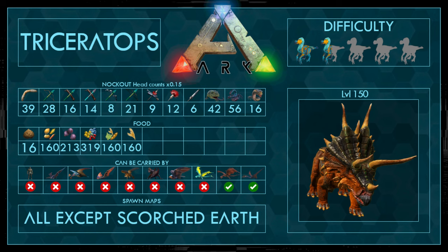It can be carried by a wyvern and a quetz, and it spawns on all maps except Scorched Earth. As a difficulty, I gave it one and a half out of five points, because it's pretty easy, but you need to do some things. And of course, the stats are based on level 150, so if you have a lower one, you of course need less of the resources. Let's start.